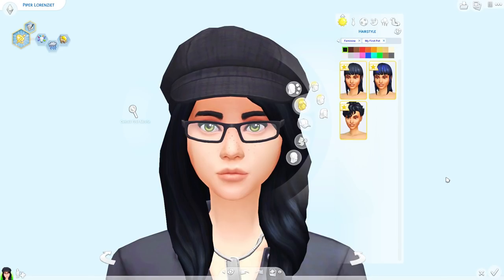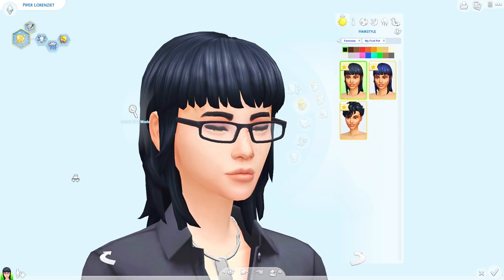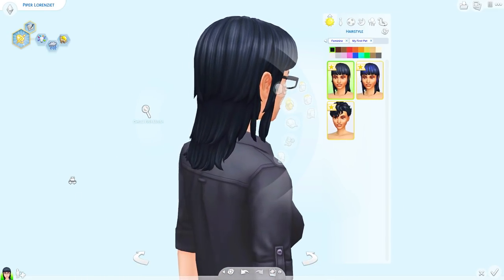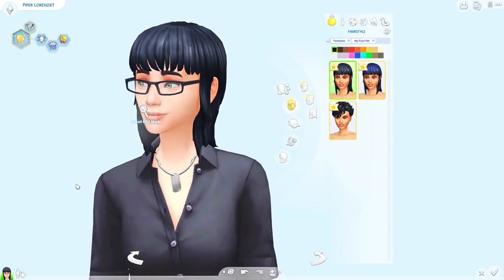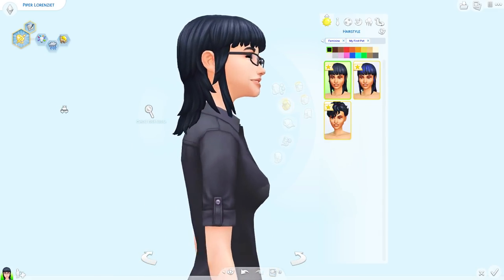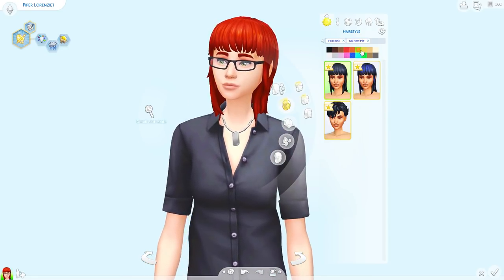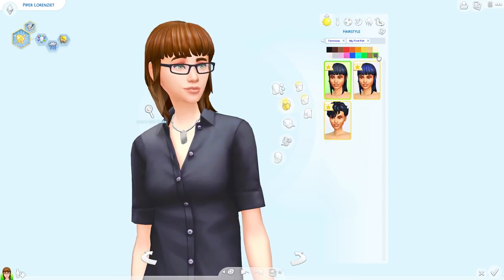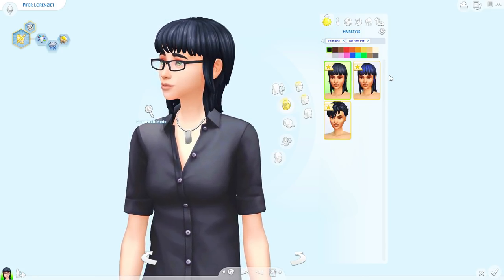Starting off with the Goyles, we actually have three new hairs, which is way more than I thought we'd have. The first one has some layered bangs — very like scene queen, middle school vibes. Does anybody even know what that means anymore? Back in the day there were emo phases and then there was this. I'd probably use it more on a teen, which makes sense since this pack is kind of aimed at child and teen age groups.